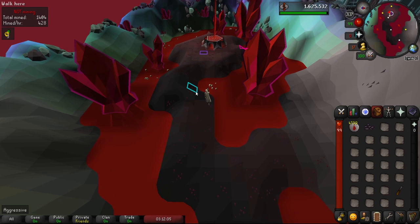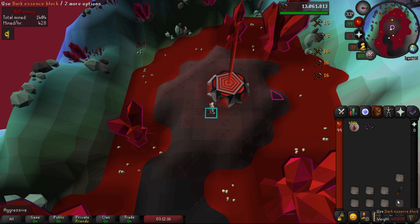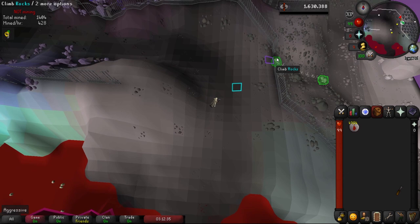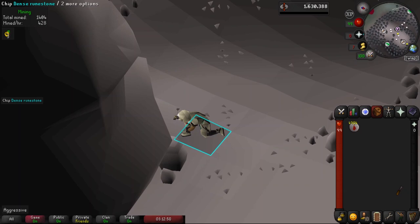Once we reach the blood altar, click on it for a big XP drop. Then chisel the rest of your dark essence blocks and click on it again for the last XP drop. Once we finish our last inventory of essence, we leave and start the process over. There's an agility shortcut here requiring 73 Agility — almost essential for blood runecrafting, which is why we need it. Head east, go down the shortcut, and head right back to the mines. Two inventories, back and forth to the blood altar — you know the deal.